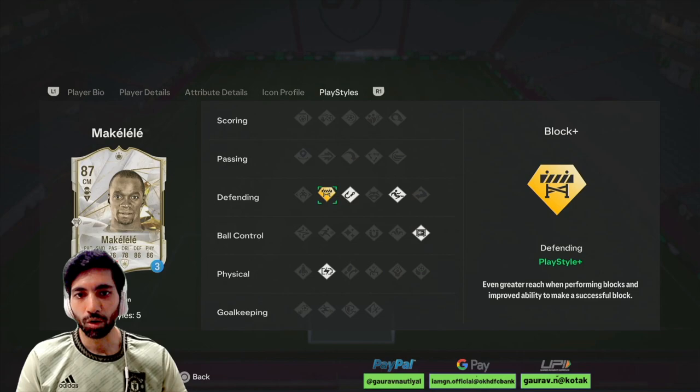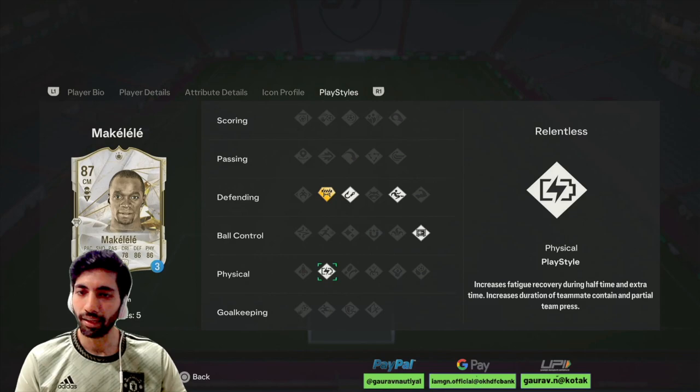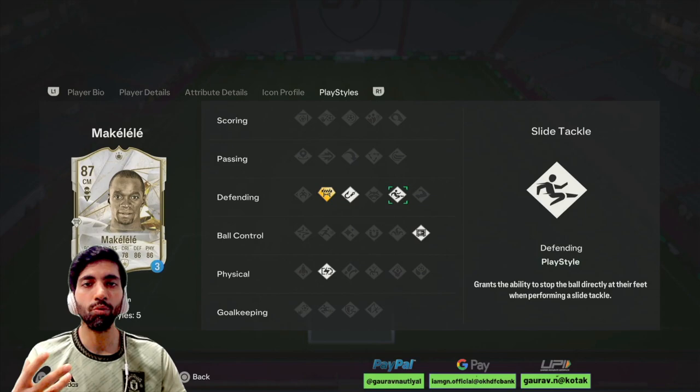He has got Block Plus, Intercept, Slight Tackle, Press Proven, and Relentless. So he has got almost perfect traits for a midfielder, like someone who can play as a holding midfielder.